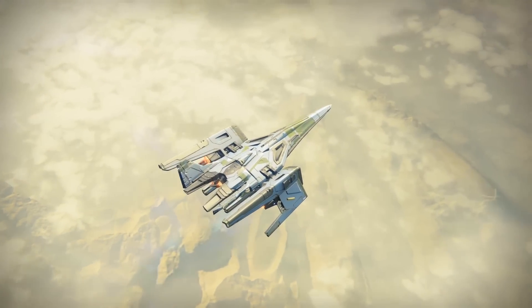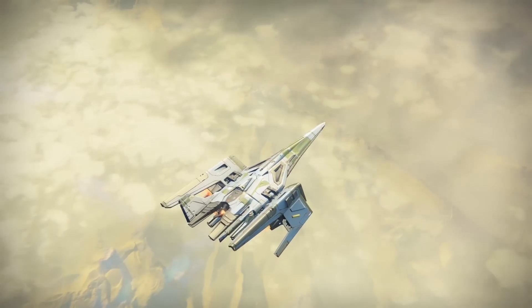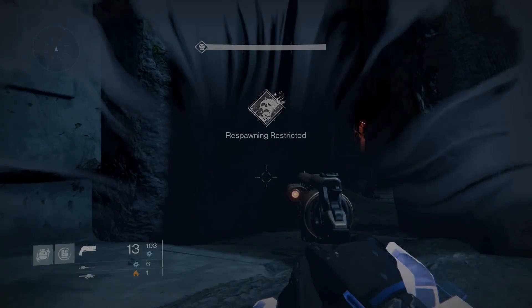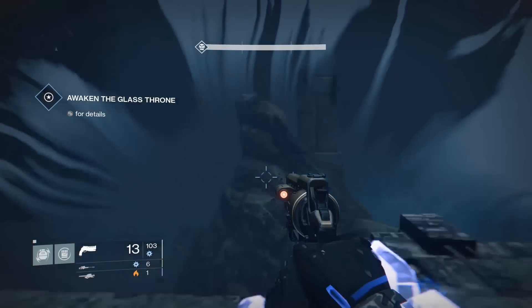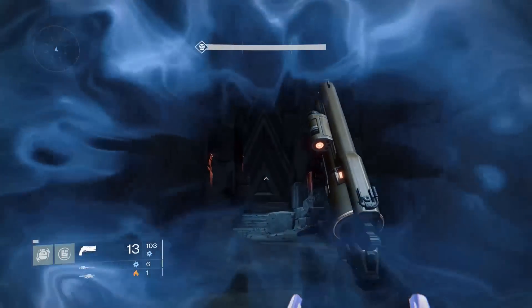It's above where the Gatekeeper door is and where Atheon obviously spawns as well. The reason I think it is a room is, A, it looks like there could be a room there, and B, it's in the right place. This is the jumping part where I am now, that's where the broken Vex portal is over there, and this is Atheon's door where the Gatekeeper spawns.